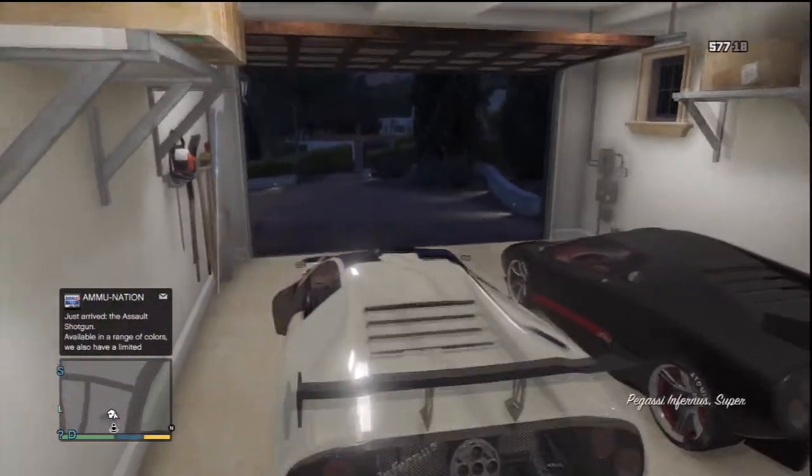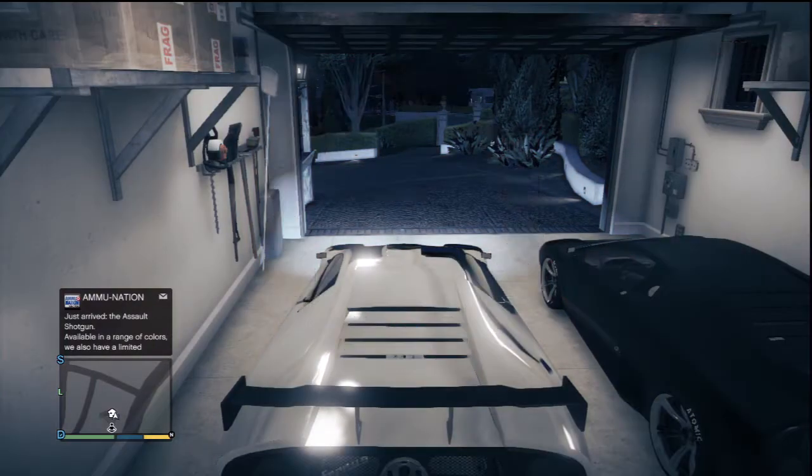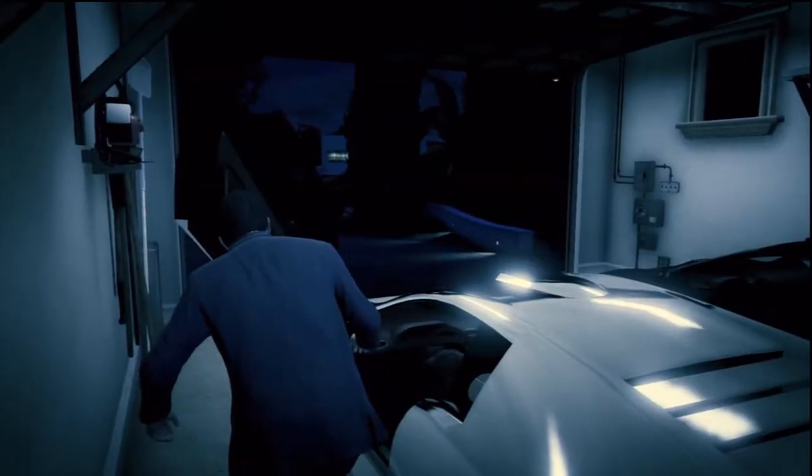What you'll need to do is have the car you want to duplicate. You're going to take it into Michael's garage — in this case I've got the Infernus and I'm going to duplicate it as it's customised. Get out of the car and you want to immediately switch your character as soon as Michael's two feet are on the ground.